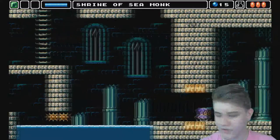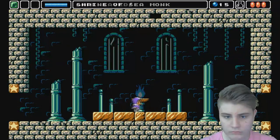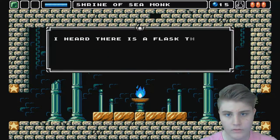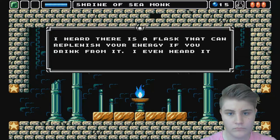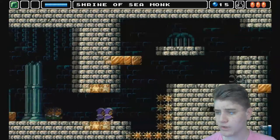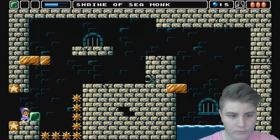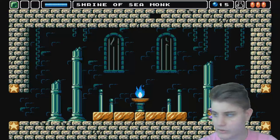Here's the checkpoint, let's save the game here. Who are you? Let's save and talk to him. Flask — isn't that what we just got from that guy that we gave a coin to? This is not gonna work, I just know it, so let's just go to the left.